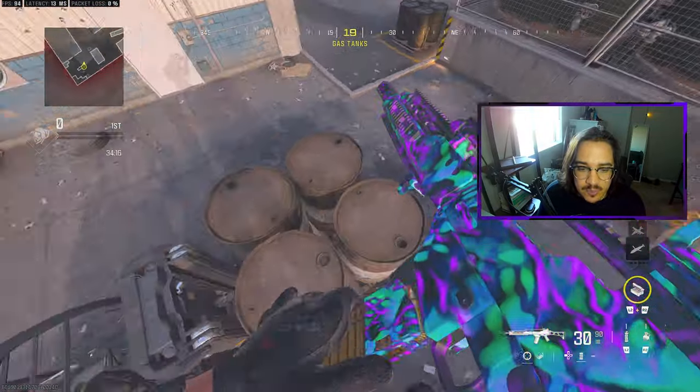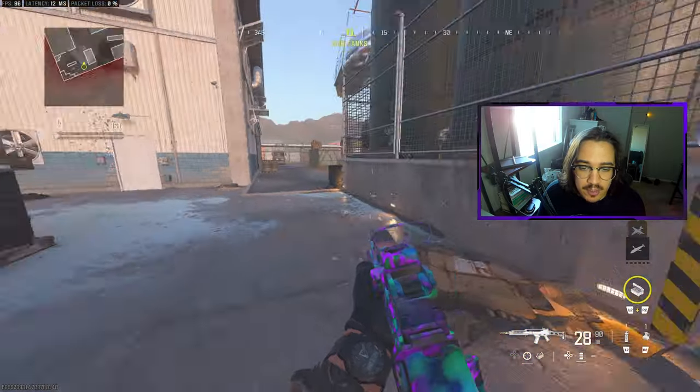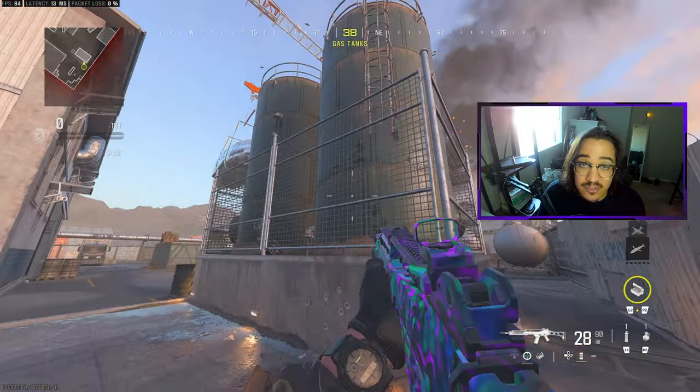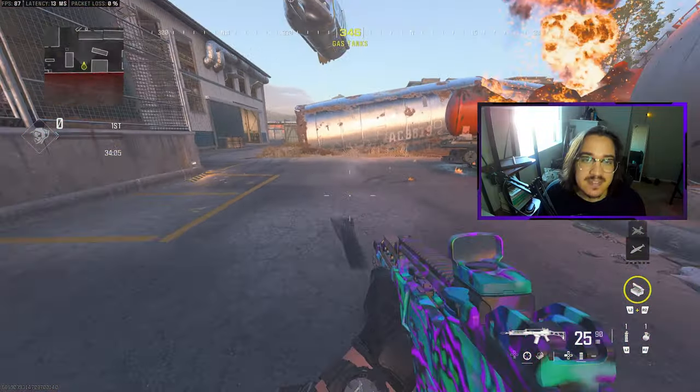Let's start off with where we're at right now. We are currently at Forklift — this entire section could be called Forklift. Right here we could call this Double Tanks or Red Tanks, and as we push through this would be Bee Bomb Site.